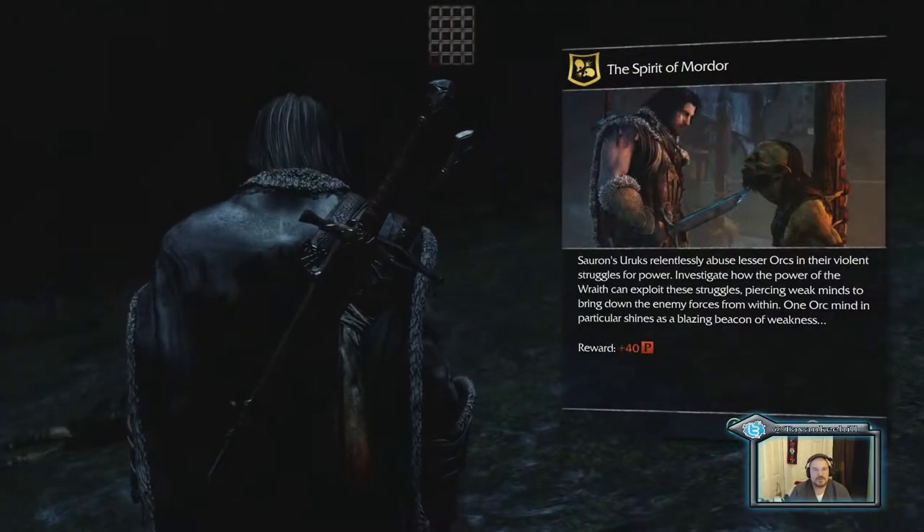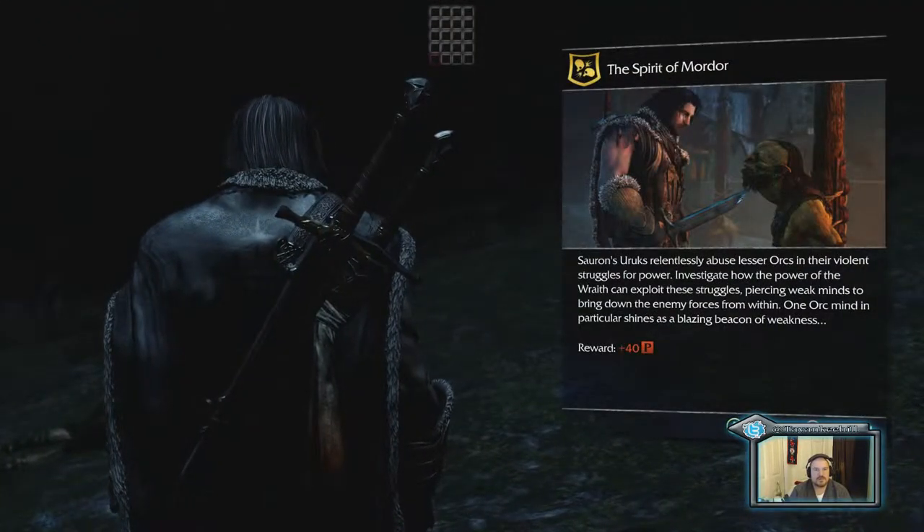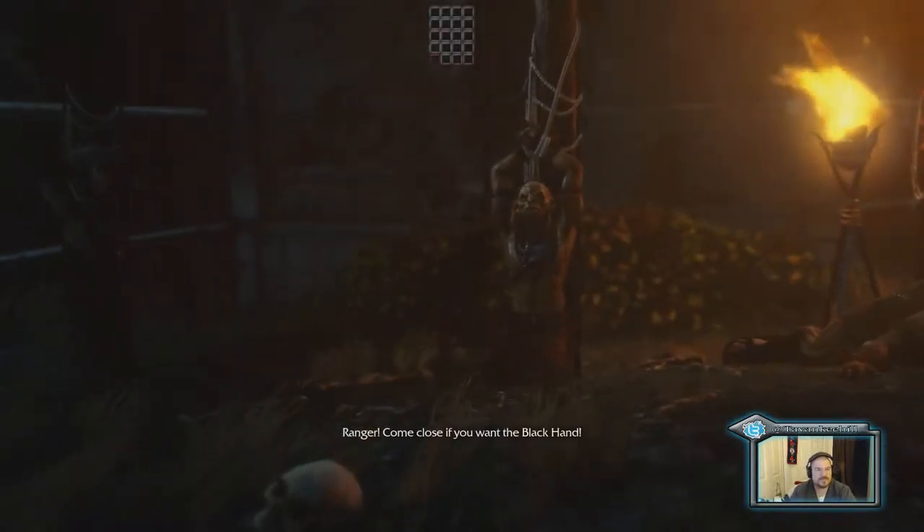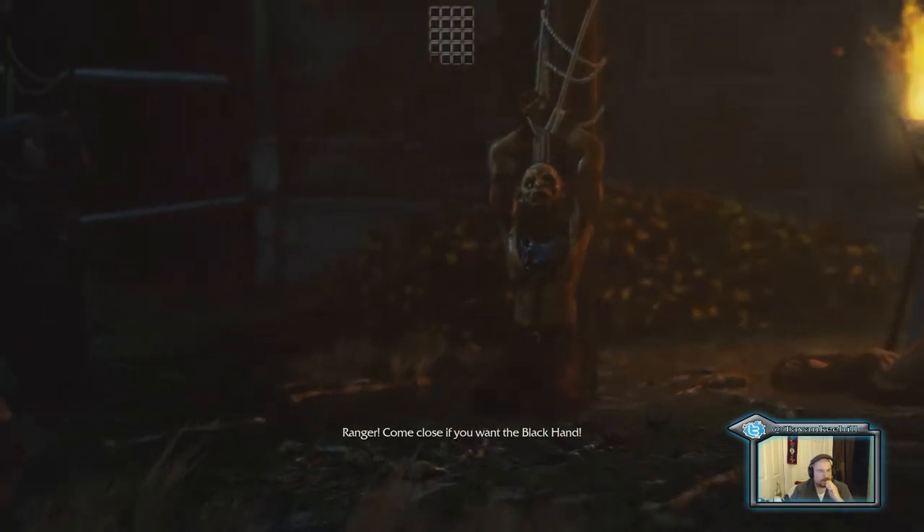Spirit of Mordor — currently you see the orc warlords working in their violent struggles for power. Investigate how the power of the Wraith can exploit these struggles, piercing weak minds to bring down the enemy. Alright. Ranger, come close if you want for backhand.